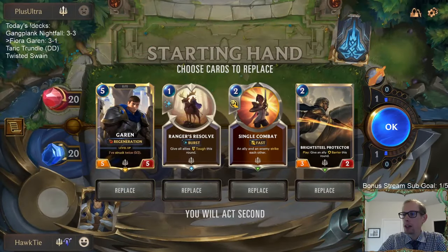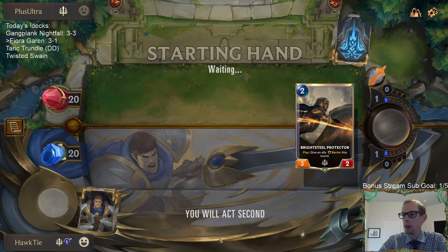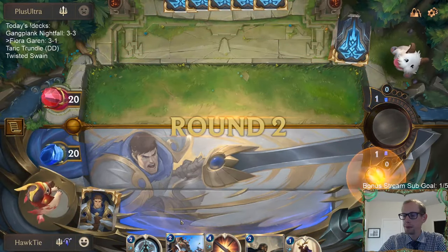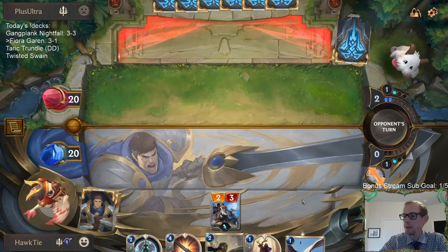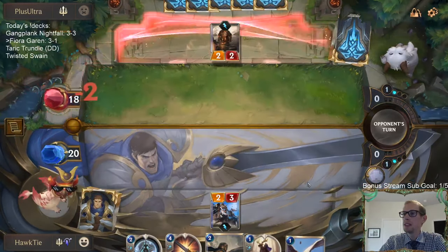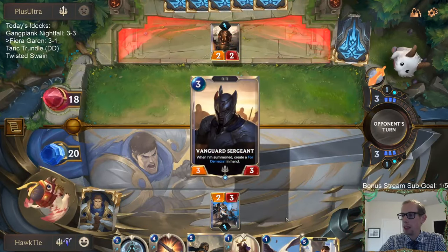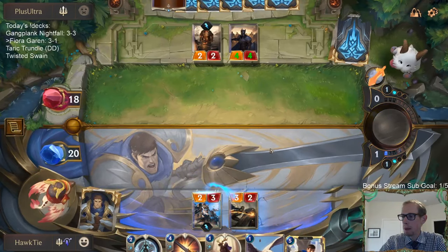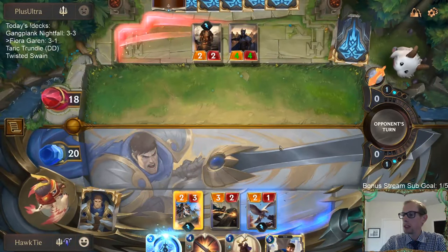Okay, we're playing against Garen. I like all these cards but I also want cheap units. I want Fleet Feather Tracker. Fleet Feather Tracker, you're a little late to the party — I needed you on turn one. They just would not have played the Battlesmith. I definitely need to get that Battlesmith out of here. But now my Fleet Feather Tracker doesn't have Challenger — what am I doing?